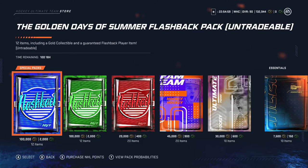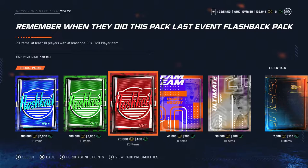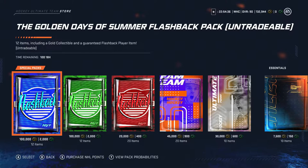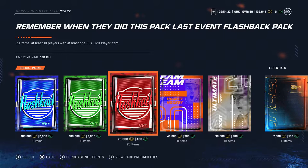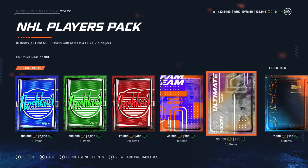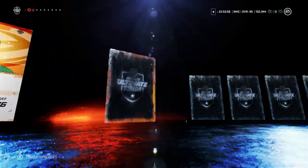Let's see if there's anything in the store that's worthy of purchasing. The NHL players pack did do me well in the past. The golden days of summer flashback pack — this is just an icon collectible version of the blue pack, untradeable. And we have jumbo players — that's 20 gold players, at least 580. Since I have 132,000 coins and want to keep it near the set amount, I'll go with the NHL players pack. Hopefully I get something good out of this.